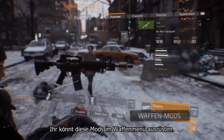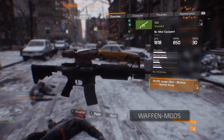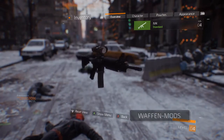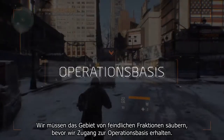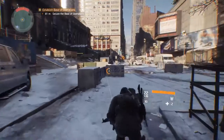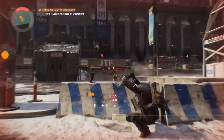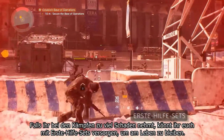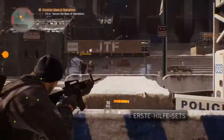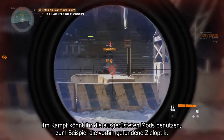You can equip these mods from your weapons menu. If you take too much damage during encounters you can use medkits to top yourself up and stay alive. In the fight you can use the mods that you've equipped, like that scope that we grabbed earlier.